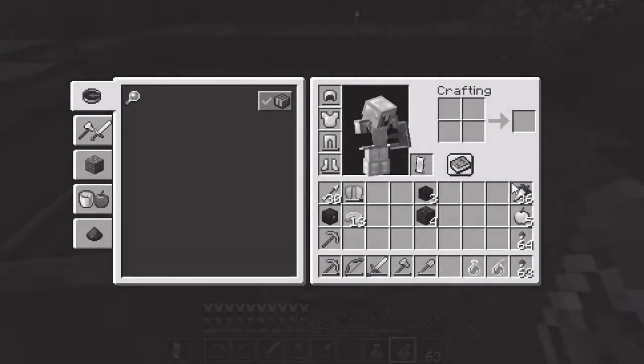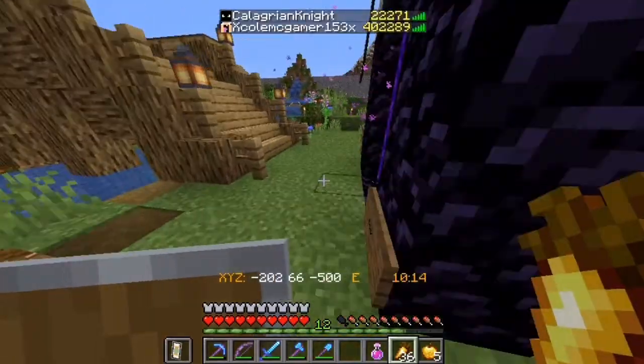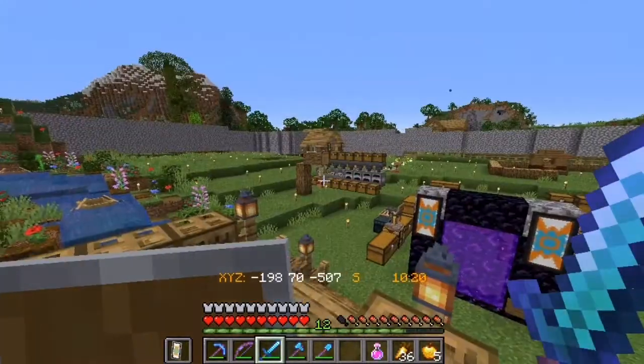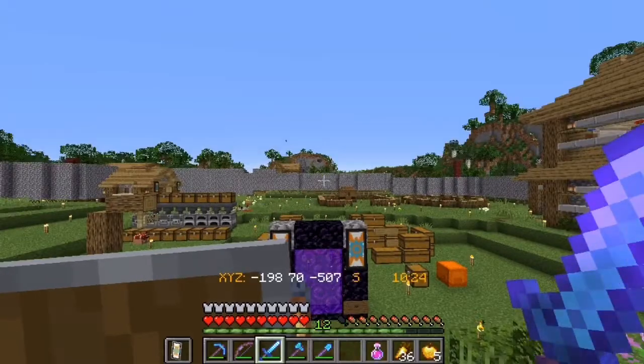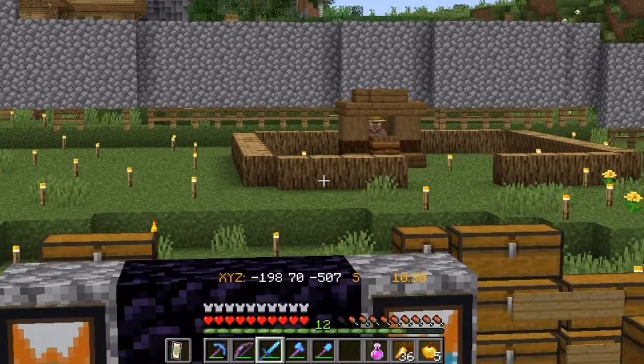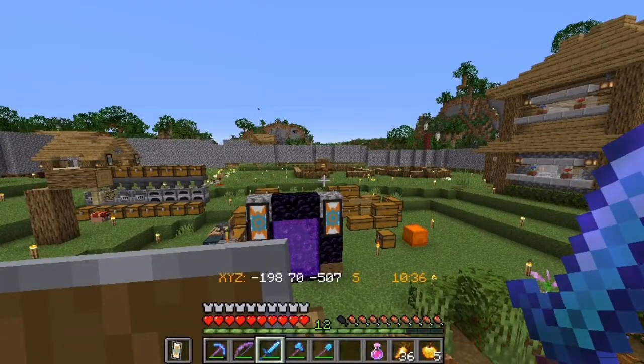I'm going to fight the wither to get myself a nether star so I'd be able to get myself a beacon. The reason I want a beacon is to make my life a whole lot easier using haste. That's why I got myself a villager and made myself a carrot and potato farm so I'd be able to get many emeralds, because I'm not the type of guy who makes iron farms and gets tons of iron to easily fill up the base of the beacon.